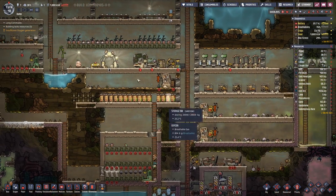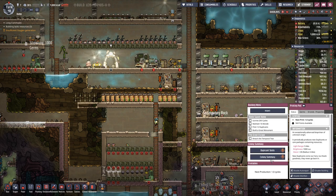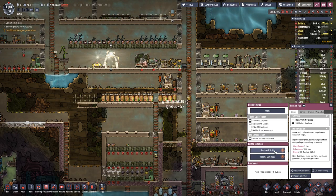I think we are on the right track. We should disable this building — only need to have it there. Let's have a look at the skills.